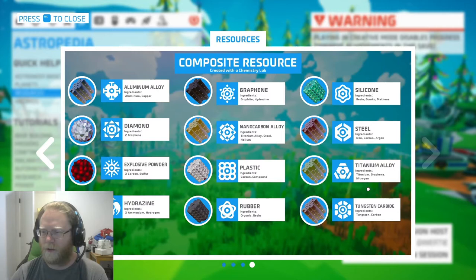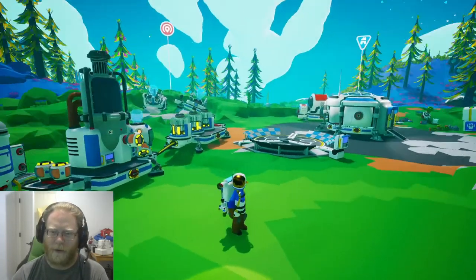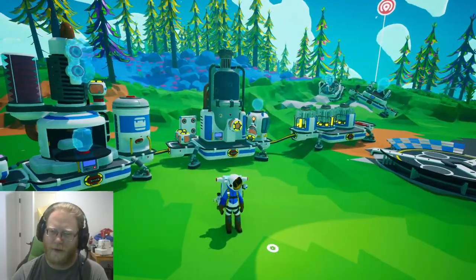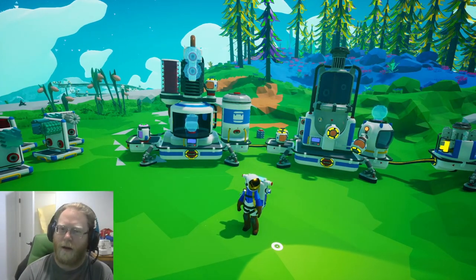And of course your compound materials — like tungsten carbide is tungsten and carbon, and that is created in the chem lab. So hopefully that's pretty helpful. It's nice to not have to alt-tab out of a game when you want to figure something out and go into Google, but of course Google is always available to you. Have a good day everyone — hope to see you again soon.